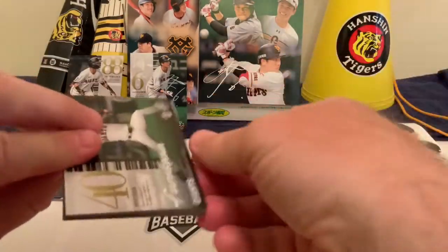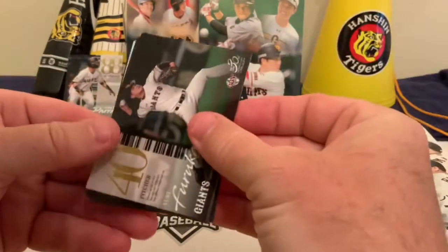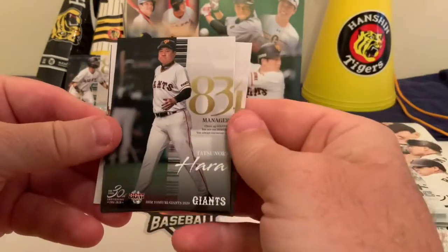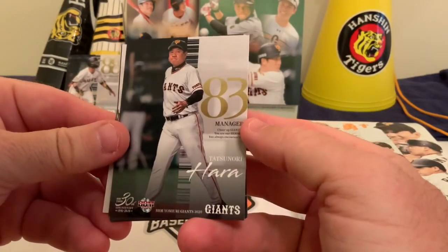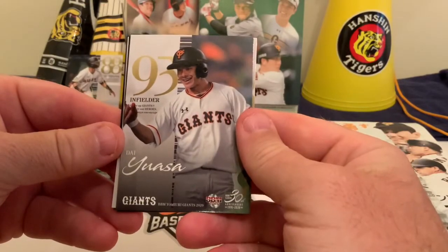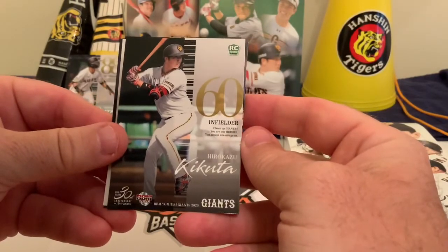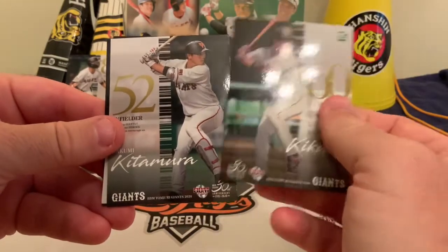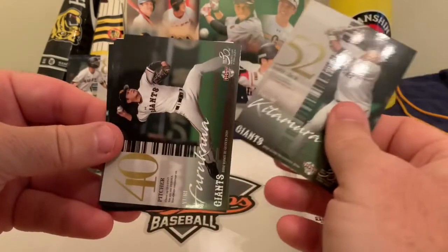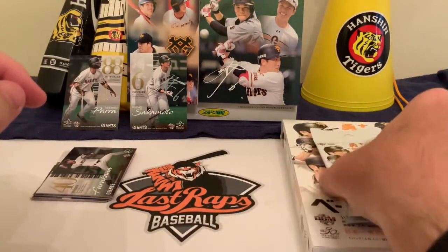Right back to the sideways view - we got Yuri Furikawa. Then we have Israel Mota, we've seen this guy before - a young guy. There's the manager again, we saw him on day one - Tatsunori Hara. Then we have Dai Yuasa, infielder, followed by a rookie card of Hirokazu Kokuda, and then a Takumi Kitamura card.